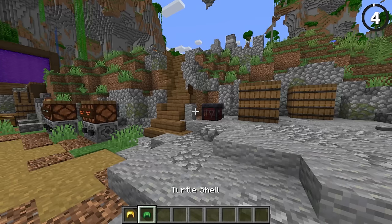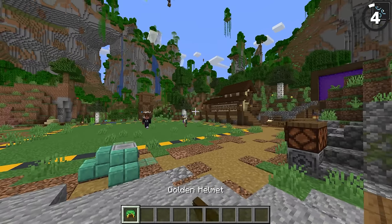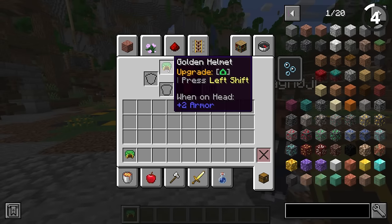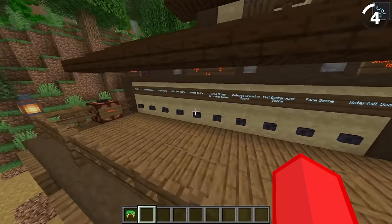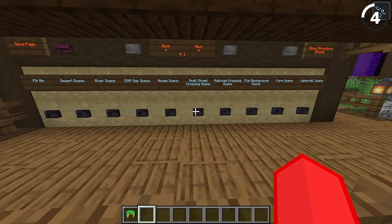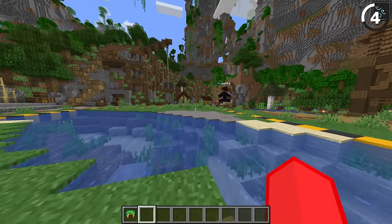So if we take a helmet and we add a turtle shell to it — a turtle shellmet. It doesn't look any different, but I now have water breathing on my actual helmet. So you don't have to sacrifice armor for helmets. You have to sacrifice a turtle though. Actually, the way that you get scute is by turtles growing up, so this one's actually PETA approved.